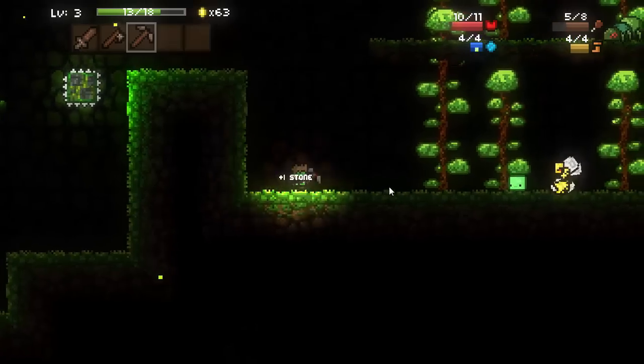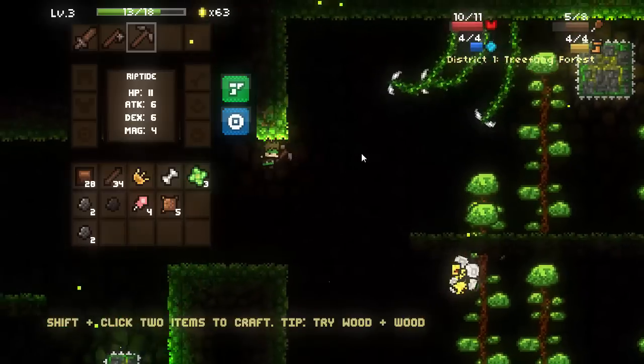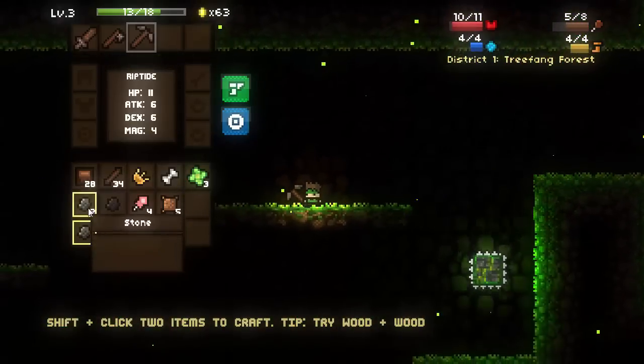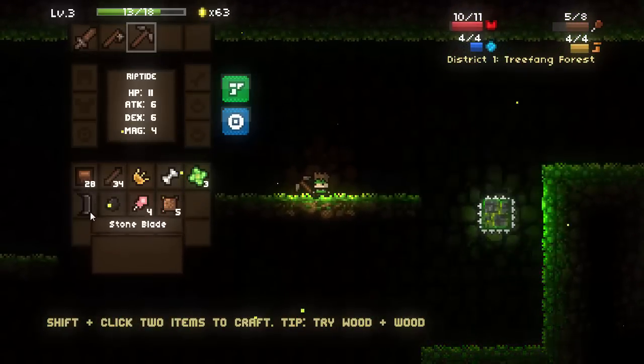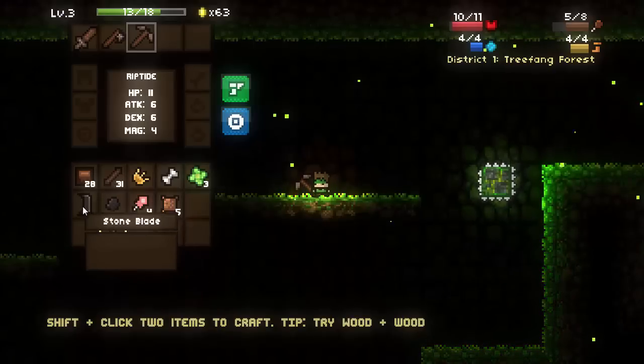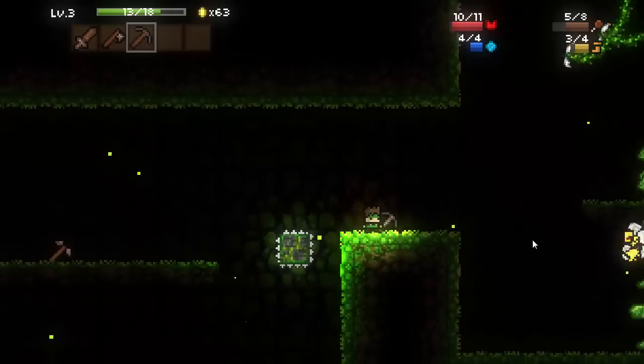That node right there was a gold node, but I couldn't get it because I don't have an Iron Knight pick. Just like in Minecraft, you can't grab the gold unless you have an Iron Knight pick. But I can do the same thing with stone combined with wood and make myself a stone blade, and do the same thing again to make myself a stone pick. Advancing through the tiers - that stone pick actually got a pretty good bonus there.